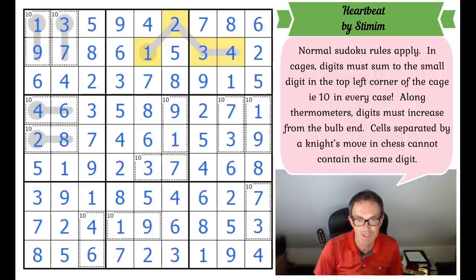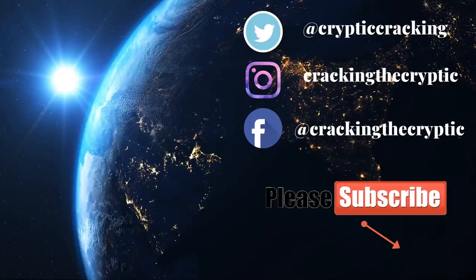That is one of the most beautiful puzzles you could possibly imagine — what a construction! It's gorgeous: it forced you to realize there were multiple solutions without the thermometer, and then you have to treat it as a labeling problem. You use the internal logic of the puzzle without the thermometer to find a solution, then relabel to find the solution Stimim wanted us to find. I hope you guys enjoyed it. Do let me know what you thought in the comments — it's absolutely brilliant. We'll be back later with another edition of Cracking the Cryptic.